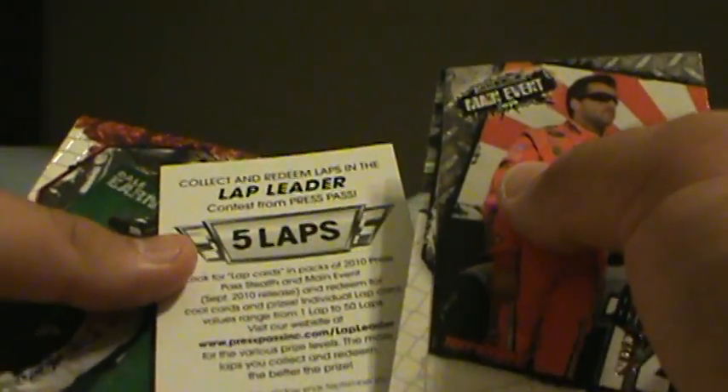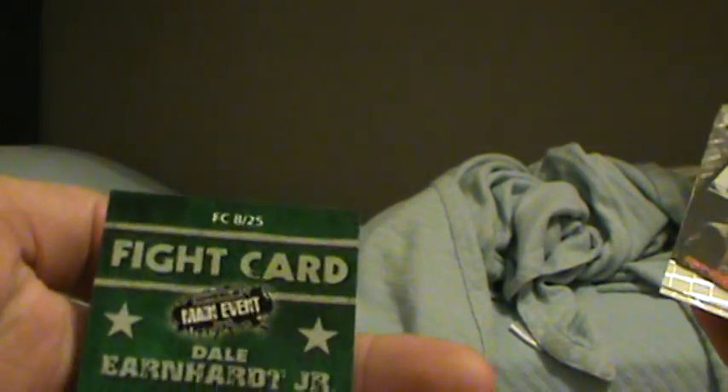Collect and redeem — there's five laps. Probably range from one lap to 50 laps. Visit our website. Last redemption. So that one's over anyway. We got a mini of Dale Earnhardt Jr. fight card. That's cool. And then base and base.